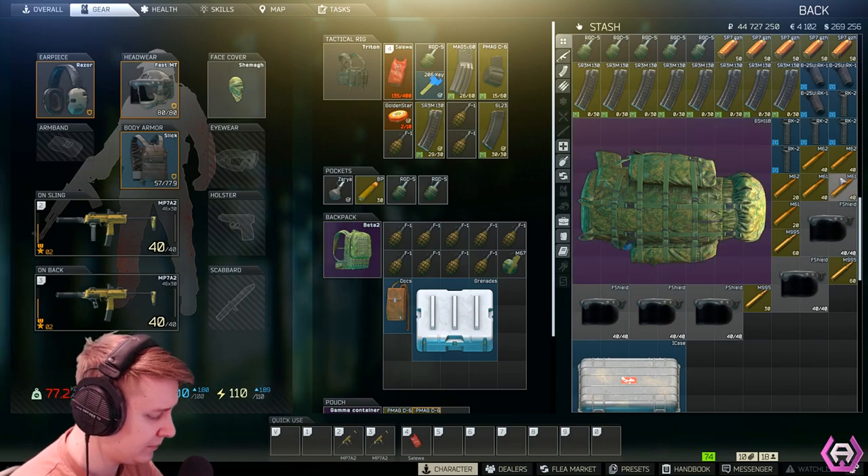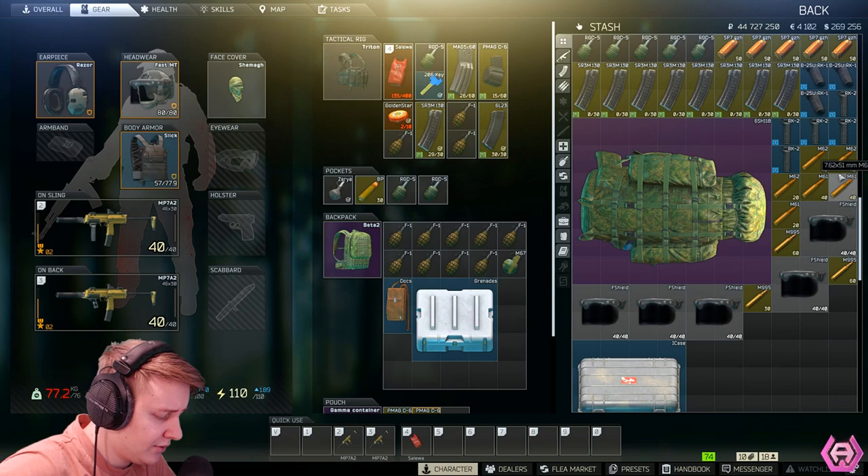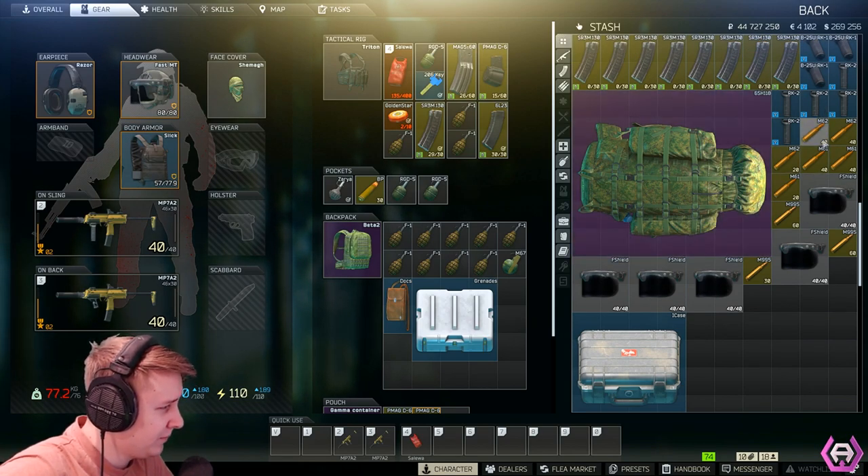The next trader is Peacekeeper. To wrap Prapor and Skier up, I managed to make $138,000 from both of them combined. Peacekeeper is mostly ammo reselling.